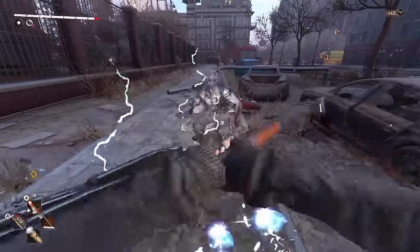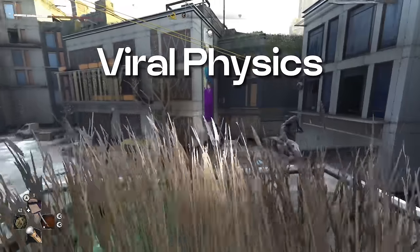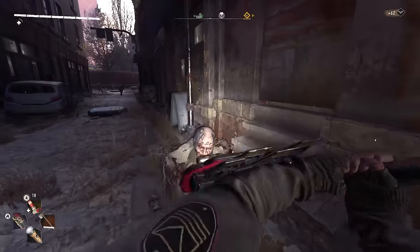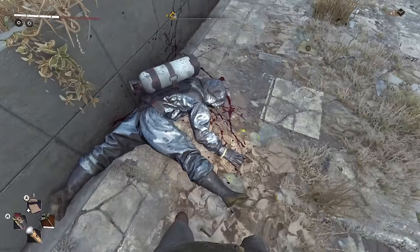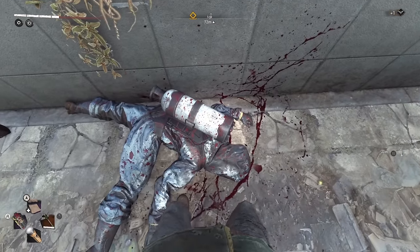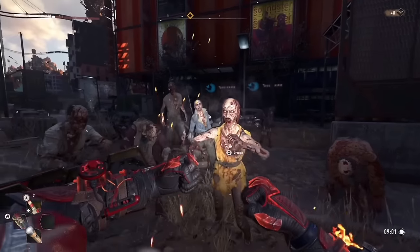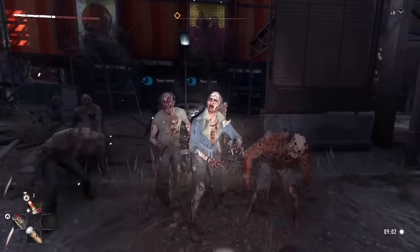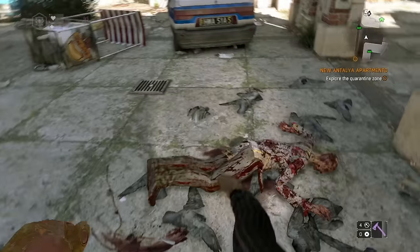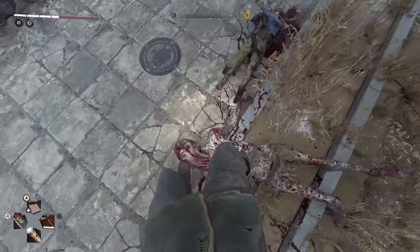The areas that need the most improvement are the hit reactions and the viral physics. An example of much needed hit reaction improvement would be the kicking. Kicking an enemy whether they're alive or dead leaves a lot to be desired. The repeated animations with no new reactions are just terrible. Take a look at kicking a corpse in Dying Light 1 versus Dying Light 2 — see the difference?